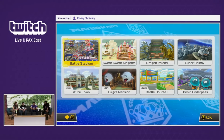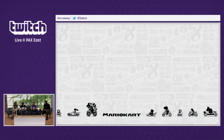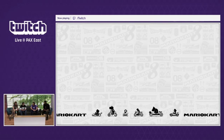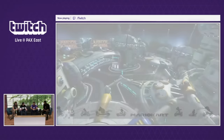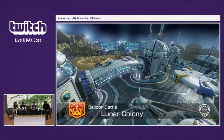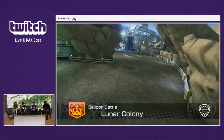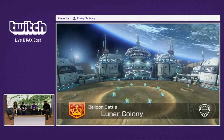All right, ready for this? I'm ready. Let's do this. See if I get number two. All you need to know for Balloon Battle — this is the classic Balloon Battle, same rules as Mario Kart Wii. You're trying to earn as many points as you can by hitting other characters with your items. Each time you hit a character, you'll get a point. Don't let them burst your bubble.